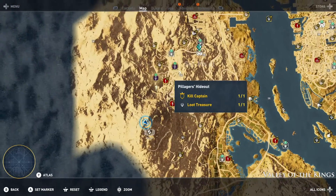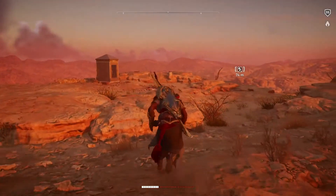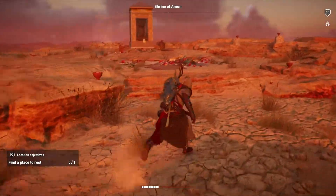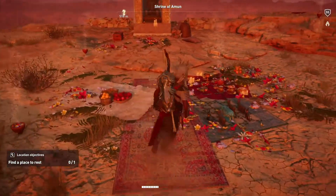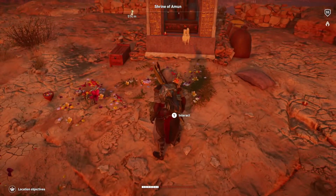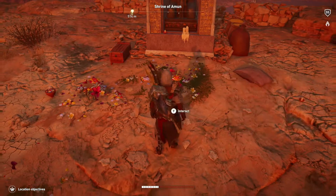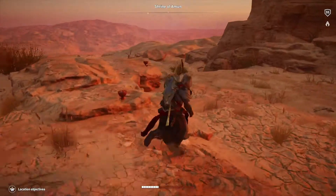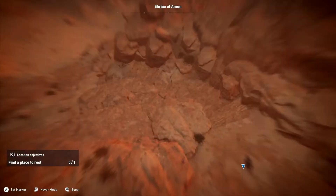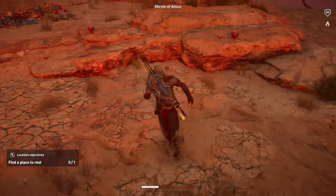Right here — there are some surrounding structures: the Valley of the Nobles treasure, the fast travel point, the Nile Outpost, the Pillagers' Hideout, and all these tombs. You want to head up to this hill — and wow, that's actually really pretty. I believe we came here once before for another quest with two priests; they had to come here and pray and we interacted with this. The location objective says 'find a place to rest,' and if we look with Senu, it's just over here.